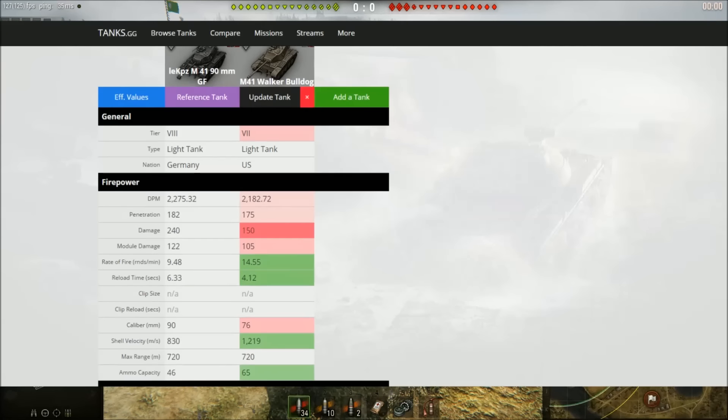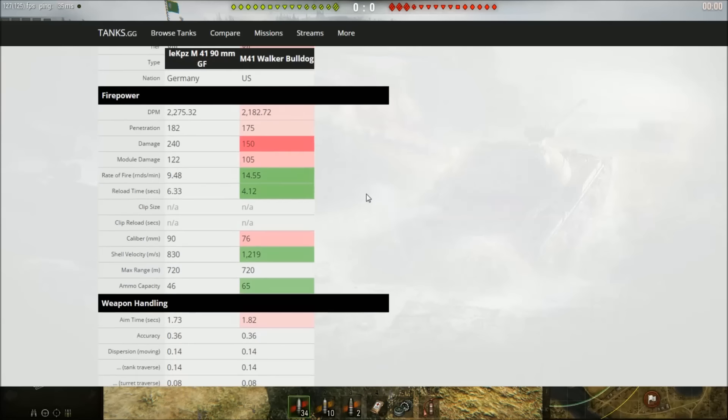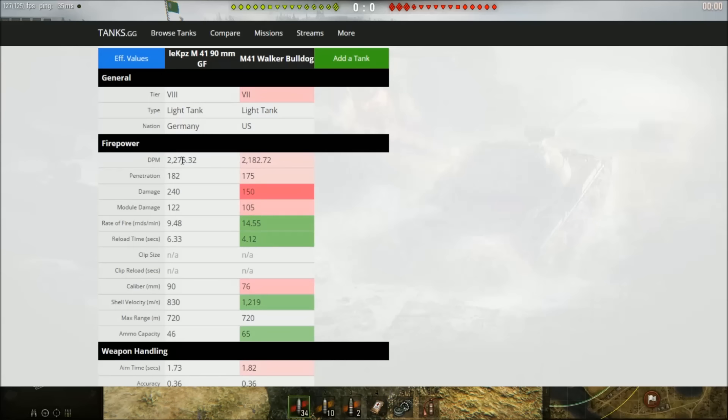Basically the two tanks are very similar. There's a small tier difference meaning matchmaking is slightly different - even though both can see tier 10s, the tier 7 Walker Bulldog is far more likely to get tier 9 or tier 8 games than the M41 90 GF. The tier 8 will see a lot more tier 10 games. The first noticeable difference is firepower: the Walker Bulldog gets a 76mm, while the GF version gets a 90mm.